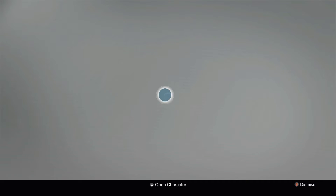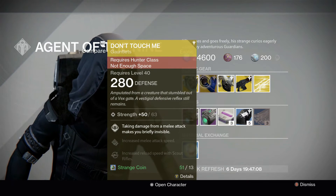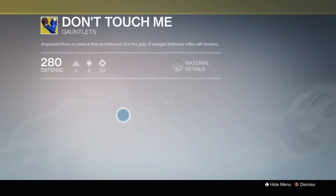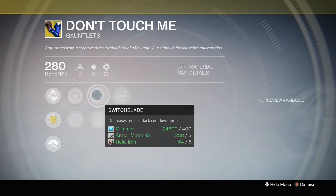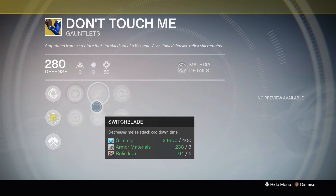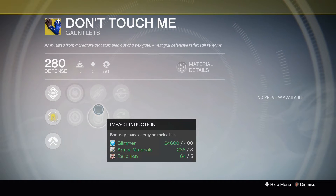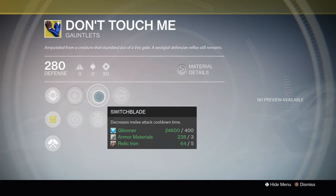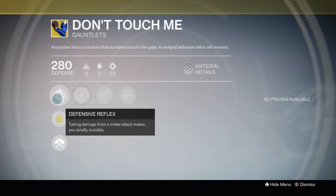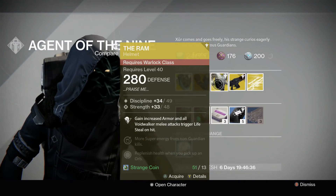For the Hunter, we have the Don't Touch Me Gauntlet at Strength 63. Taking melee damage makes you briefly invisible. Increased Discipline and Strength. Switchblade decreases melee attack cooldown time. Impact Induction grants bonus grenade energy on melee hits. Scout Rifle Reloader and Sniper Rifle Reloader. I like the Switchblade on this, especially if you're playing a Blade Dancer. This is a great one if you're trying to sneak through somewhere — the melee hits are great.